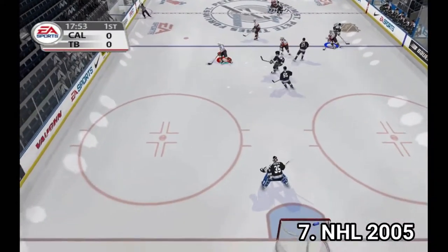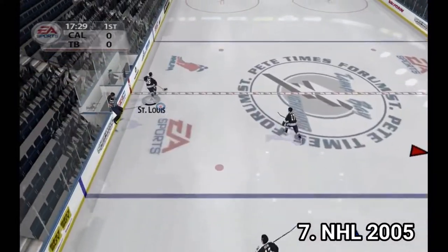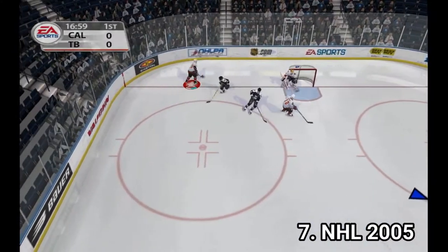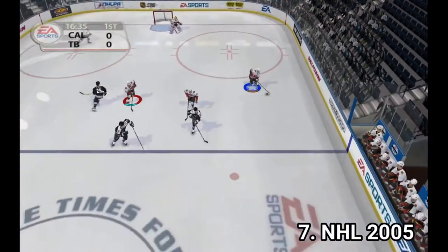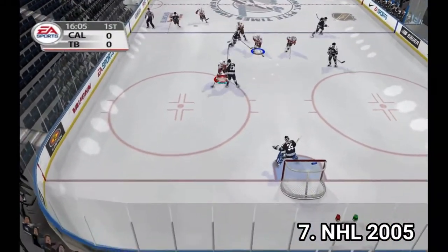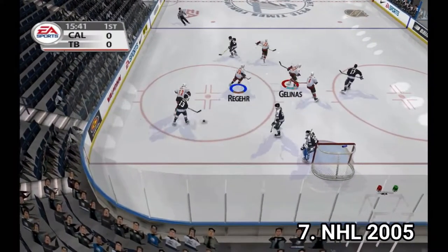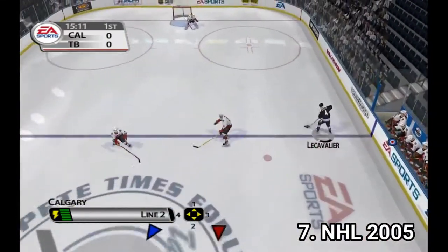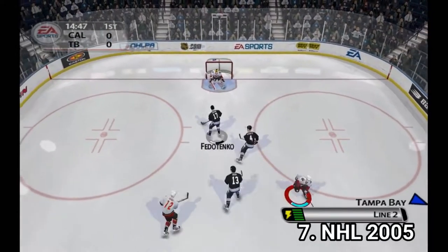One major flaw of the dynasty mode is that if one of your players gets injured, you don't get notified — and that has a big impact on the whole season. The developers also listened to fans and fixed aspects they didn't like, so NHL 2005 has a more responsive passing system, more aggressive checking, and various bugs fixed.